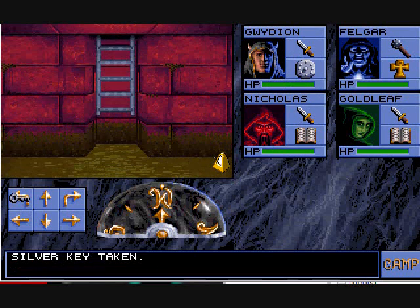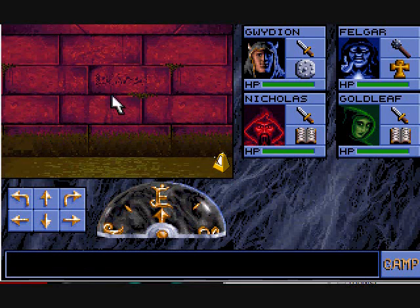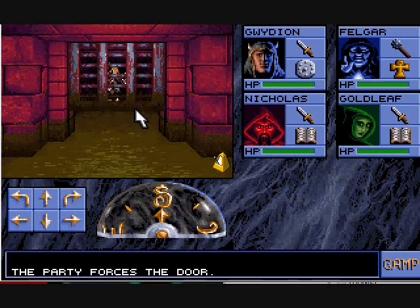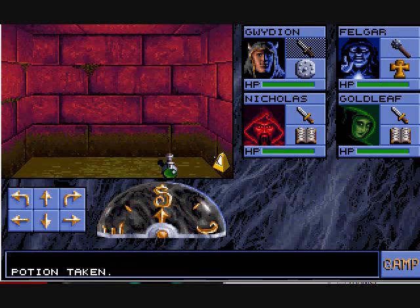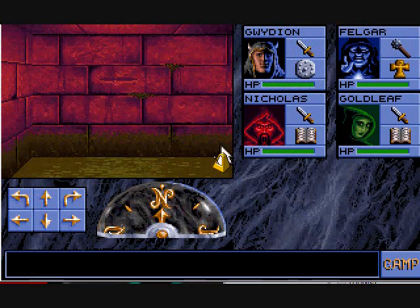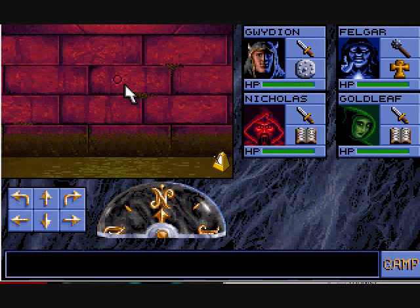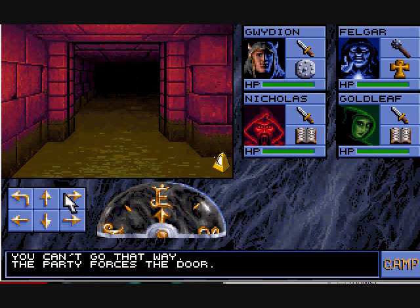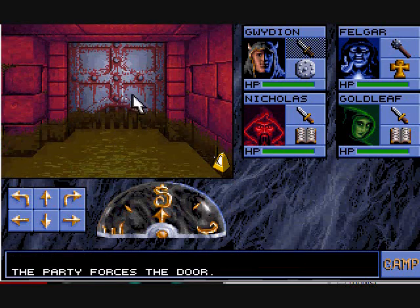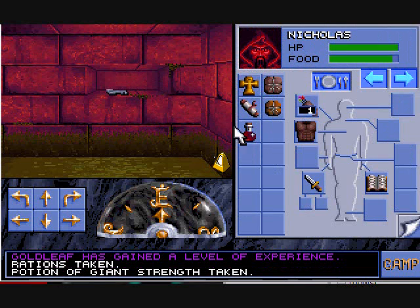First key. Only the strong shall pass. You have to keep clicking on it until it opens. You have to place the dagger in there in order to open it. Pick up the key.